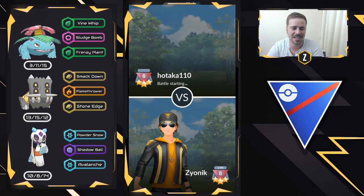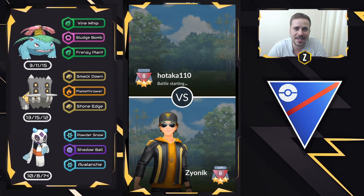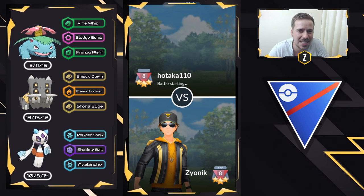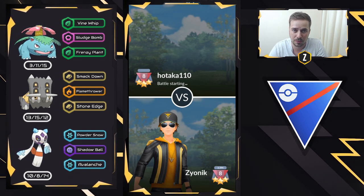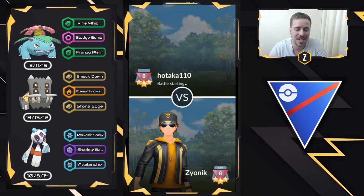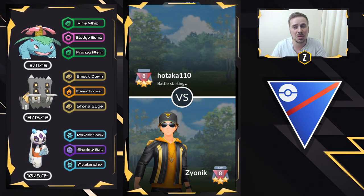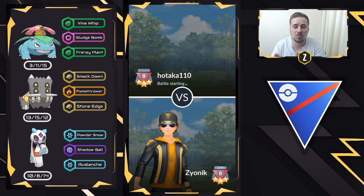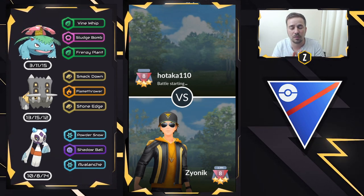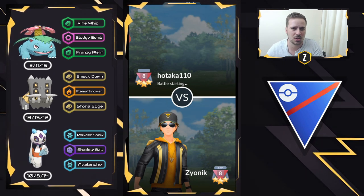We also need Froslass. Froslass on the safe switch is so deadly. I did two sets with Powder Snow and two sets with Hex, so we're going to see highlights from those games. Hex is fantastic when you lose the lead — say Venusaur into a Flyer, you lose lead, you swap into Froslass, and Hex is amazing. If you win lead and they swap something in, Froslass does a lot of damage and closes really well, while that added Powder Snow damage is really nice too. Both variants have merit. I did a 4-1 and a 2-3 with Powder Snow Froslass, and a 4-1 and 3-2 with Hex, flipping more lead losses with Hex. The first half of the video will be Powder Snow, and the second half will be Hex — I'll put a timestamp in the comments.